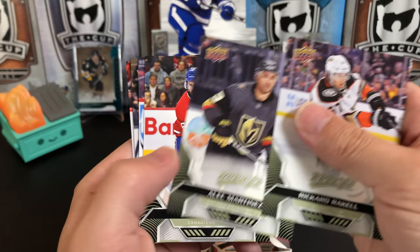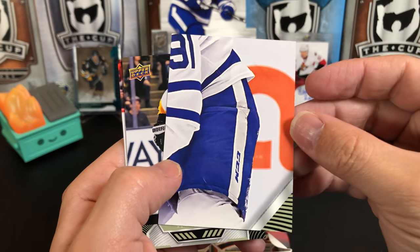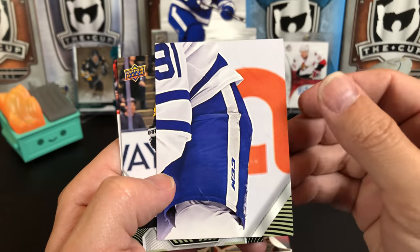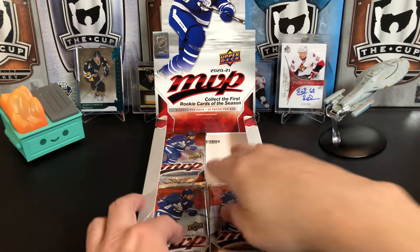Rickard Rakell, Alec Martinez, Shea Weber, Braden Schenn. We've got a puzzle back for Darnell Nurse. Number 91 for the Leafs — no idea. Jason Zucker, Zach Kassian, and Nazem Kadri.